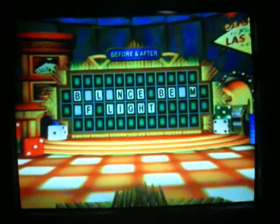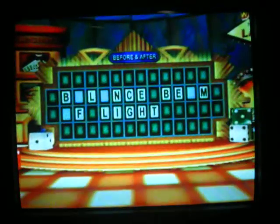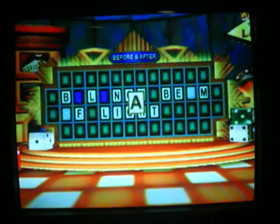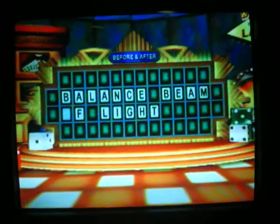Buy or solve? I'm gonna buy a vowel. I will try A. There are three A's. I guess she's gonna solve now. Balance Beam of Light. Balance Beam and Beam of Light. So she's up to 7,050 and now she's in the lead.